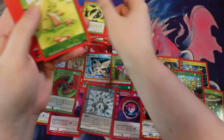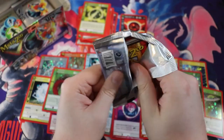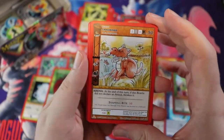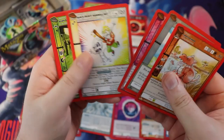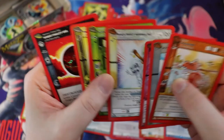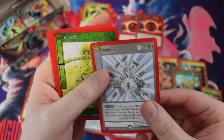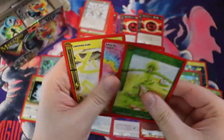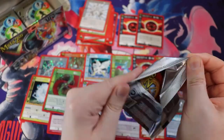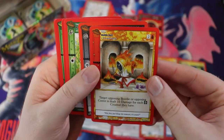Another full holo — Dark Shard Meteorite. We have one non-full holo — that's insane — the Pocket Dimension. Look at this Crocodingo! And this is like Horny Jail Bonk. Hey, look — we have another reverse holo but it's the same one, Sunset Finality Orb — weird. Bizarre collation on this box. But I'm not going to complain — look at all these full holos. We have a Burnout.